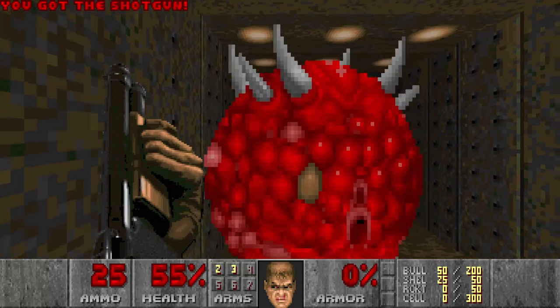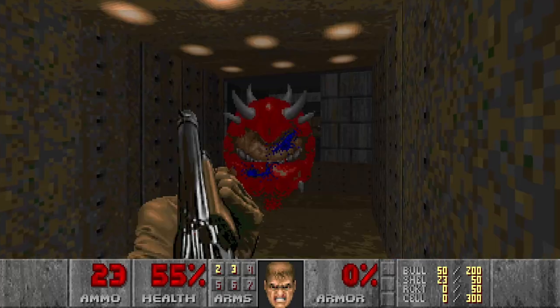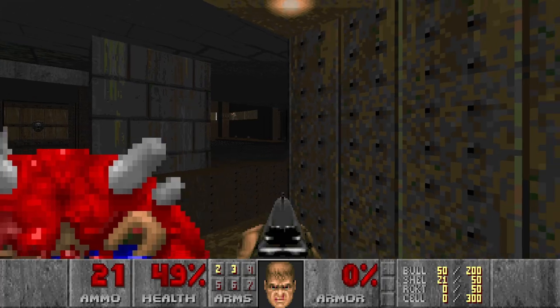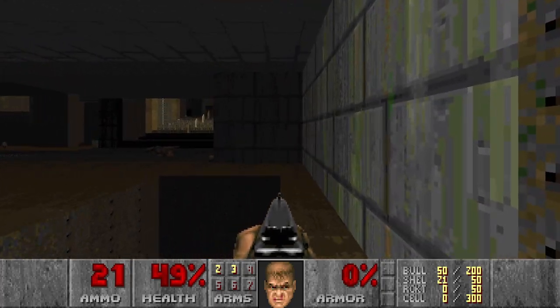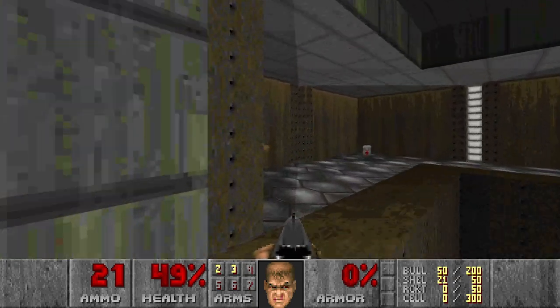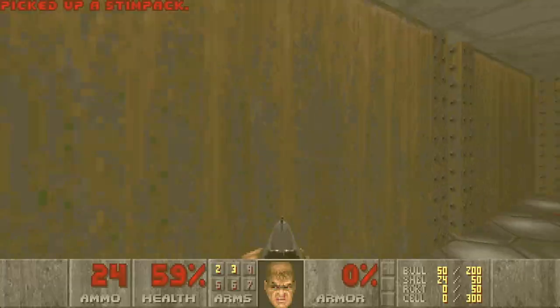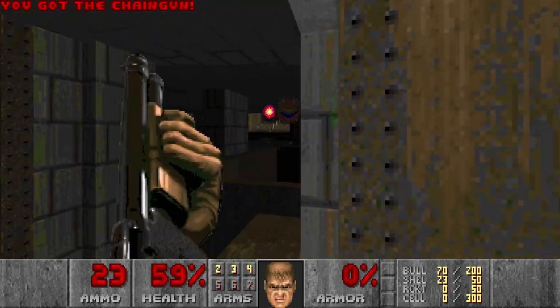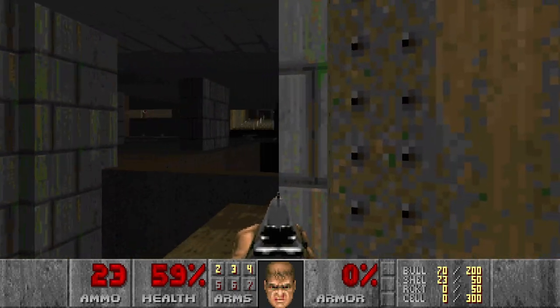And I'm stuck. So I kinda have to kill this caco. Then next let's kill this hitscan. And we are good. Now I want the chaingun over there. We can get it like this. Then let's kill this caco as well, why not?